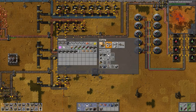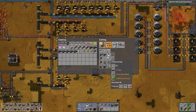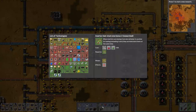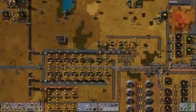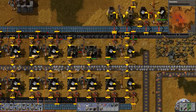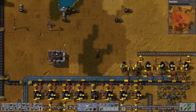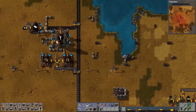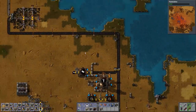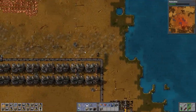14 more boilers. We'll see what we do with the pump when we get to that. And we have exactly 28 inserters — very good. So we're gonna be making way too much power, but you know, where's the harm in that?